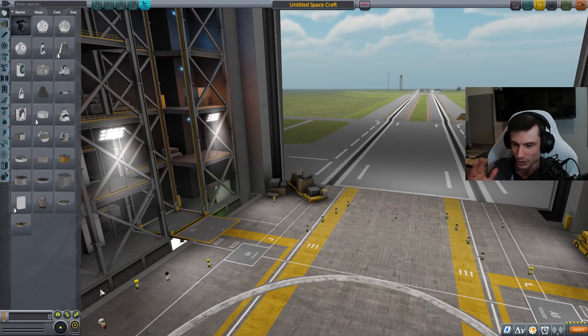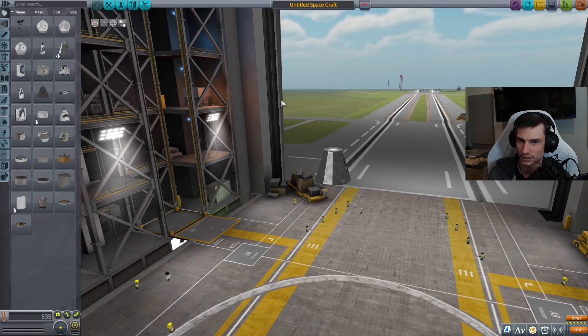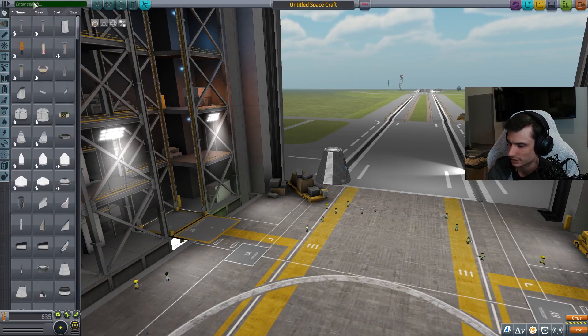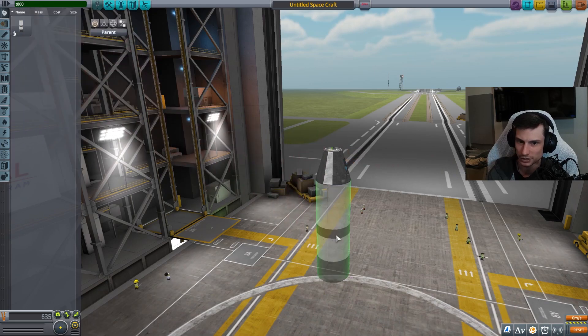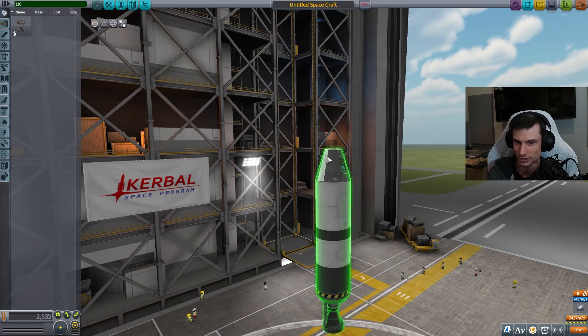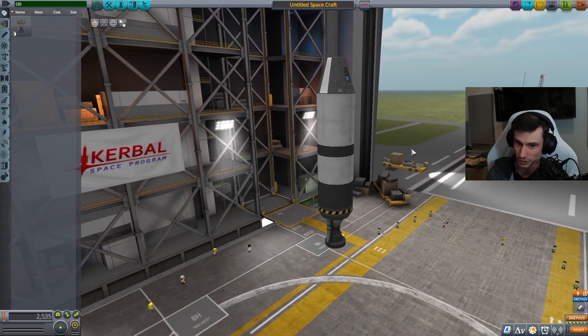Let's start from the bottom and work our way up. Return stage: Mark 1 command pod, FL-T800 fuel tank, FL-T800 fuel tank, LV-T30 Reliant liquid fuel engine. That looks like a rocket, so pretty good so far.